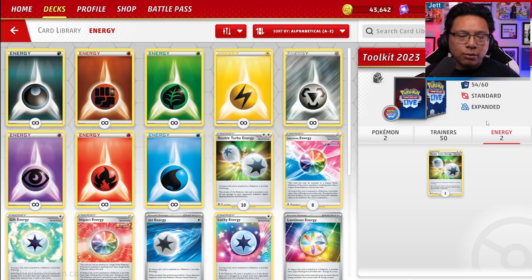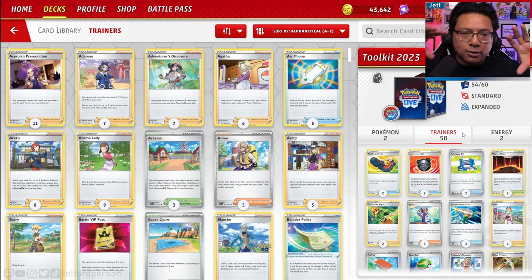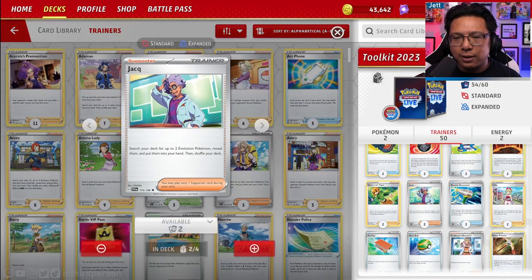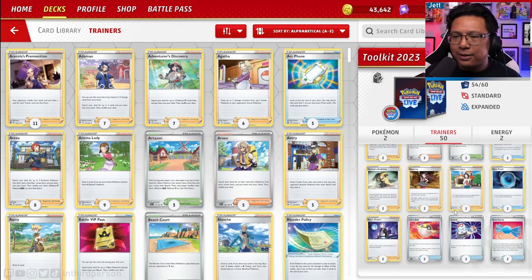For special energy, we're getting two copies of Double Colorless Energy. Generally speaking, I think this is a really solid lineup of trainers. There are a couple of things I would nitpick — I don't necessarily think we need Jacq — but there are also some trainers I would have liked to have seen that didn't make the cut.